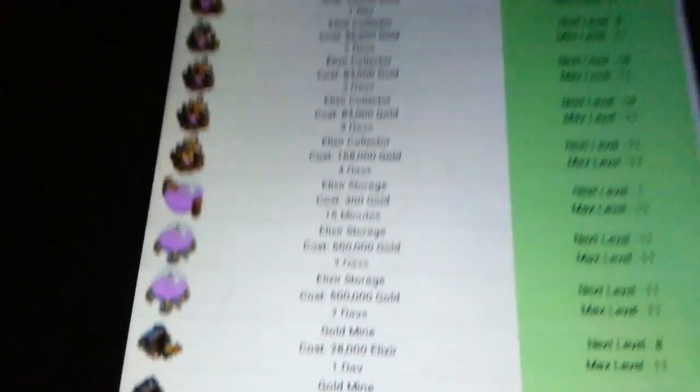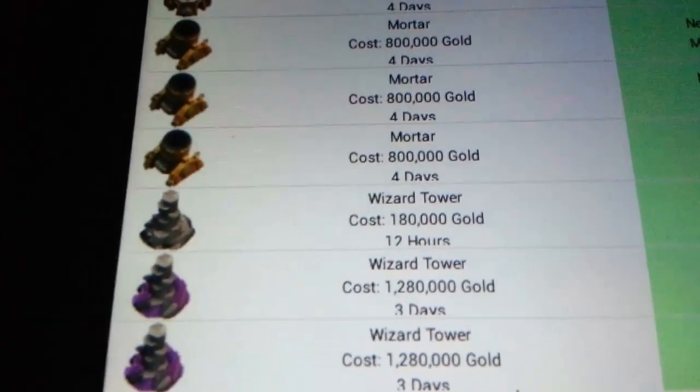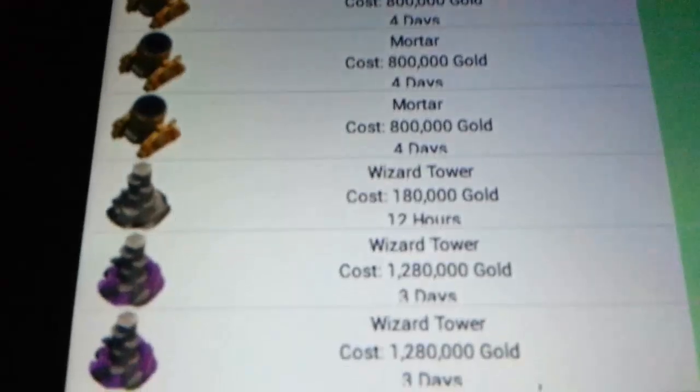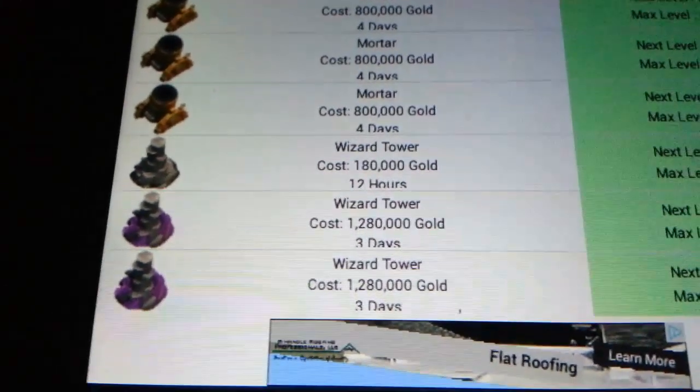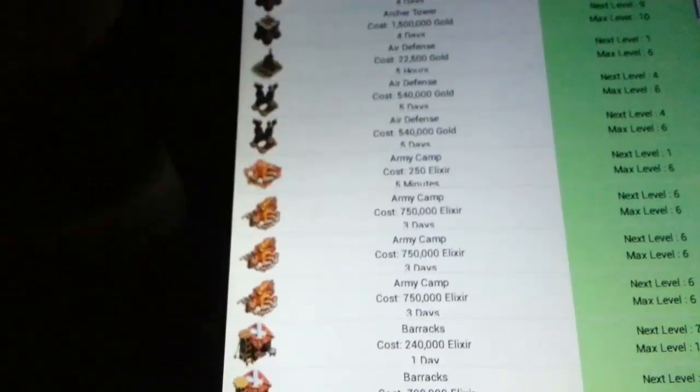This is actually a really helpful tool to get to know things about this game. Like, the thing that would take the longest for me to upgrade right now — only 3 days? Oh my. So I'm guessing it goes by cost as well. If we go all the way down, yep, that's all the options. The most expensive thing is this wizard tower. And it looks like this is alphabetized — so it basically alphabetizes it and then tells you the cost and build time for each upgrade.